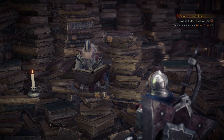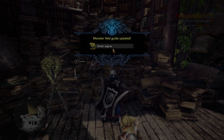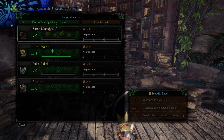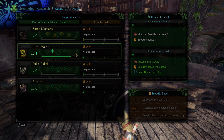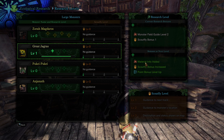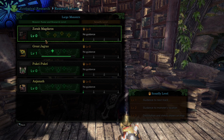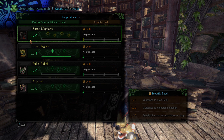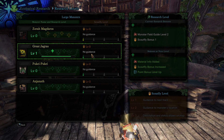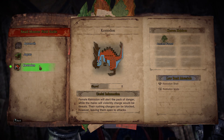I check the monster field guide - my research level went up on the Great Jagras. Current research level 2 gives a Scout Fly bonus to help find them. Next level will tell me material info and Scout Fly points will increase. There's also entries for Pukei-Pukei, Anjanath, and Zora Magdaros - of course Zora Magdaros is here since we've encountered it, but there's no guidance at all for how to deal with it. Aptanoths I'm going to leave alone. Known Habitats has updated - I'm making progress!